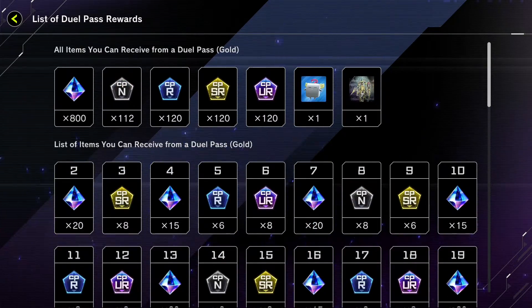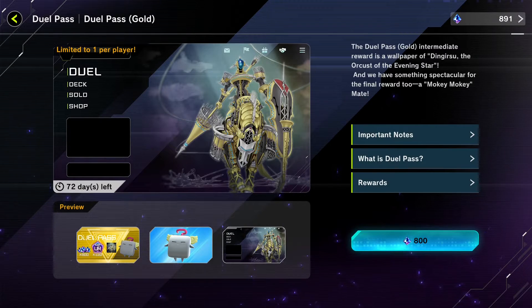It's not a bad spread — it's kind of like the first dual pass, so it's going to be worth it. And it's only 800 gems, which is very reasonable; you're getting back what you spend into the dual pass, so don't worry about that.